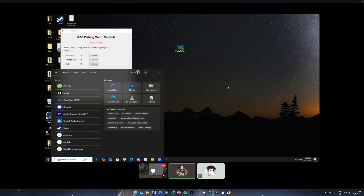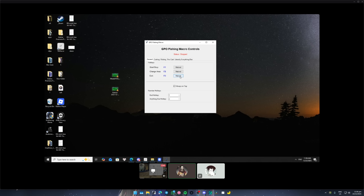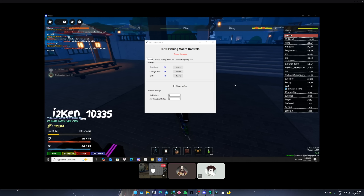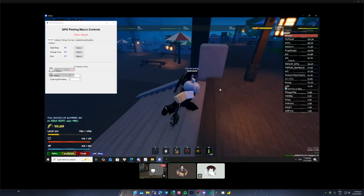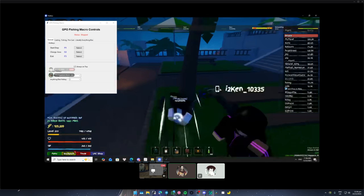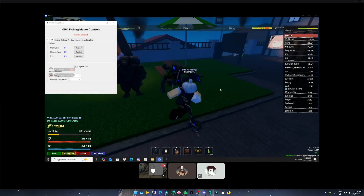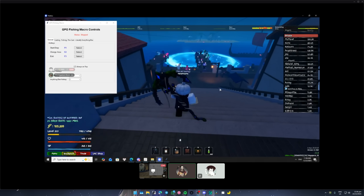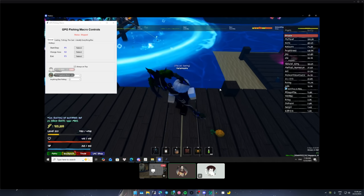Go to the port. Go to GPO — Grand Piece Online, Roblox. Walk towards the water. Open inventory fishing rod.